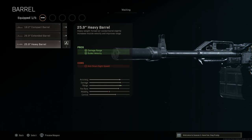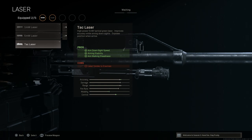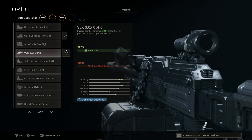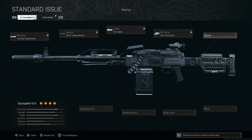Personally I prefer the 25.9 over the extended barrel unless you're specifically looking to use this for very long range support fire. Next we're going with the tack laser — pros are ADS speed, aiming stability, and aim walking steadiness; cons are the laser being visible to enemies when ADS. For the optic, since we're using a Russian LMG, we want the VLK 3x. Everyone should know this optic is bugged — it's arguably the best optic in the game, giving more recoil control and an ADS speed increase.